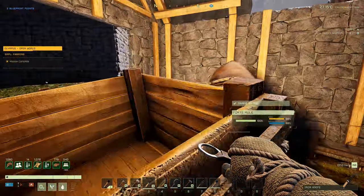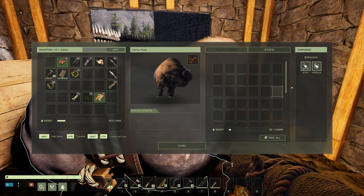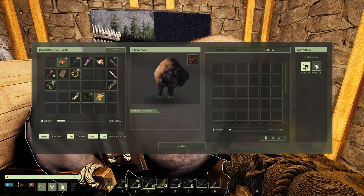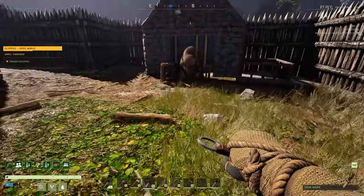If you're new to mounts, you can't mount the buffalo while it has a cart attached, so you'll need it to follow you. Click on 'Stay' and it will switch over to 'Follow', and you can just have it follow you like so.